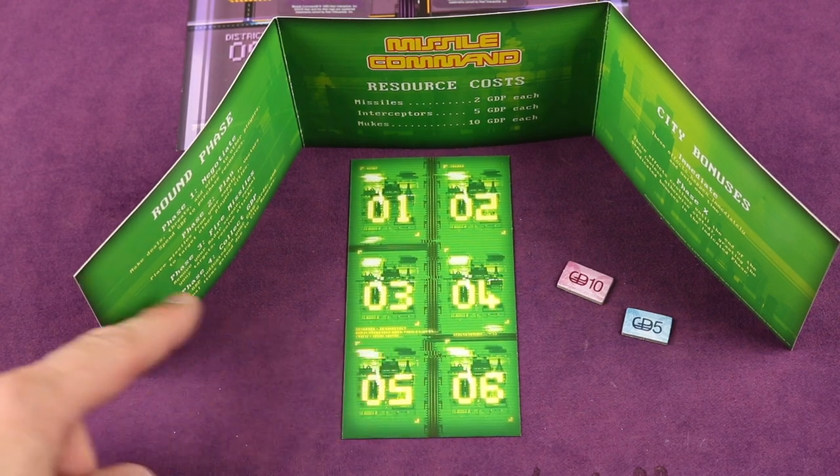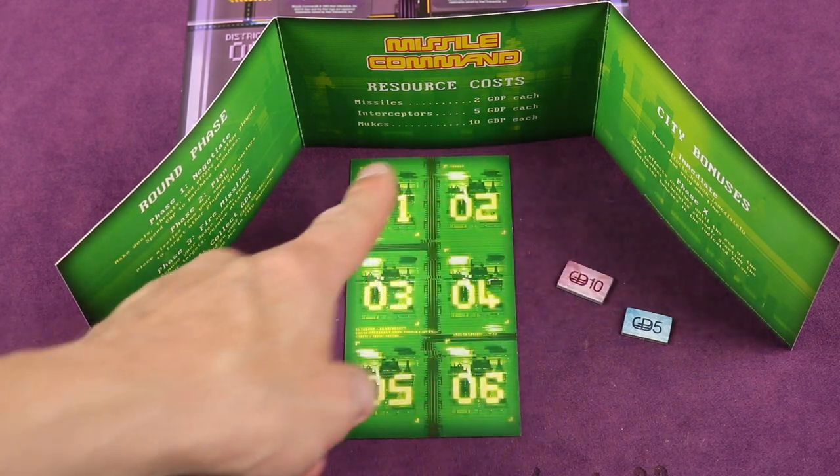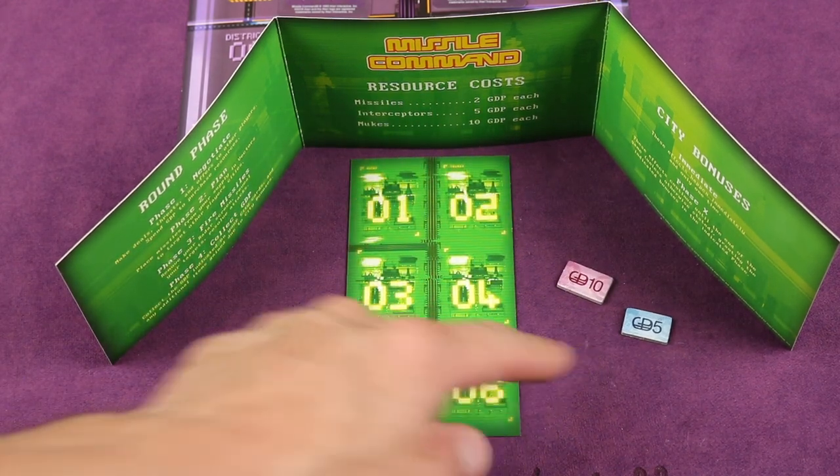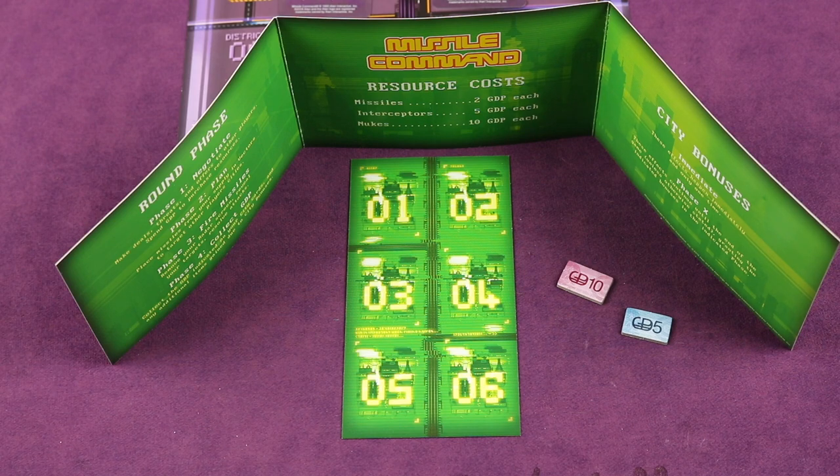Each player has the planning board behind their shield with some rule summaries, how much resources cost, and you get some money that you'll be hiding back there. Let's go through how a round works.